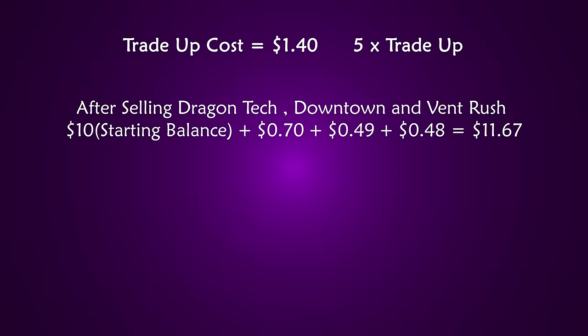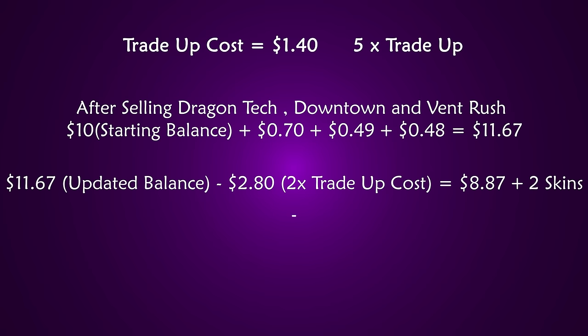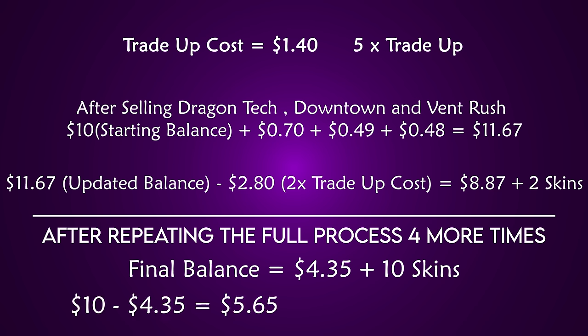That means our balance on average after 5 trade-ups would be $8.87 plus the 2 skins that we kept. Now what if we did the same thing 4 more times? That would leave us with a balance of $4.35 and 10 skins. Remember how we started with $10? Since we now have $4.35, that means we technically spent $5.65 to get those 10 skins that we kept, meaning each skin cost us $0.56.